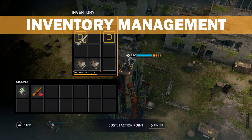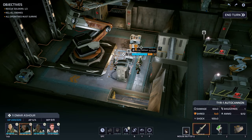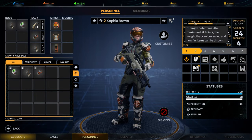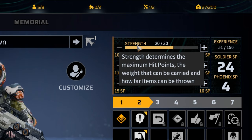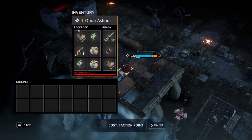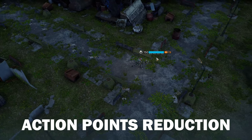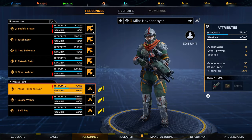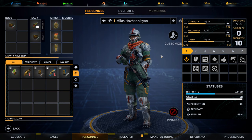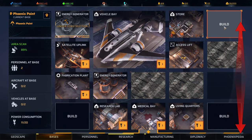Speaking of inventory management, this is something you have to think about both in and outside of battles. Each soldier has the same limited inventory space, while his maximum carrying weight is based on his stats — mainly strength. You can fill each soldier's inventory to his maximum item capacity, but if you go over the current weight maximum then the soldier will have reduced combat efficiency. There is a lot more to explain about inventory space and item usage, which I will cover in one of my next videos about base and soldier management.